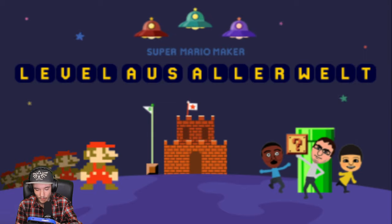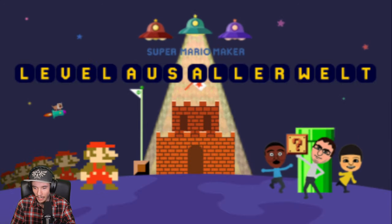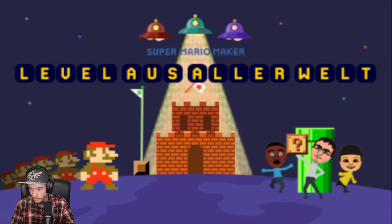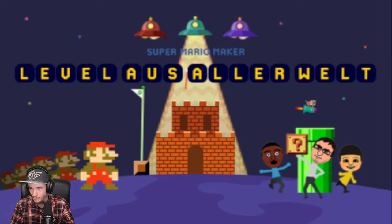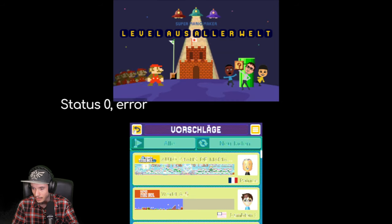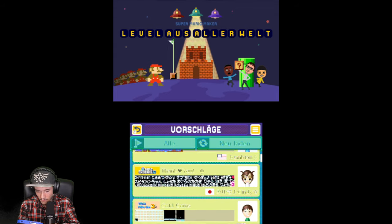Wir wollen das Ganze mit Levels aus aller Welt machen — also Online! Da wird draufgeklickt und das schauen wir uns einfach mal an, was es da für schöne Level gibt. Wir gehen einfach mal auf Vorschläge — da werden Level geladen, die eben von Online kommen. Und wie man sehen kann, gibt es reihum ein paar wunderbare zum Auswählen, und ich glaube, die sind online!